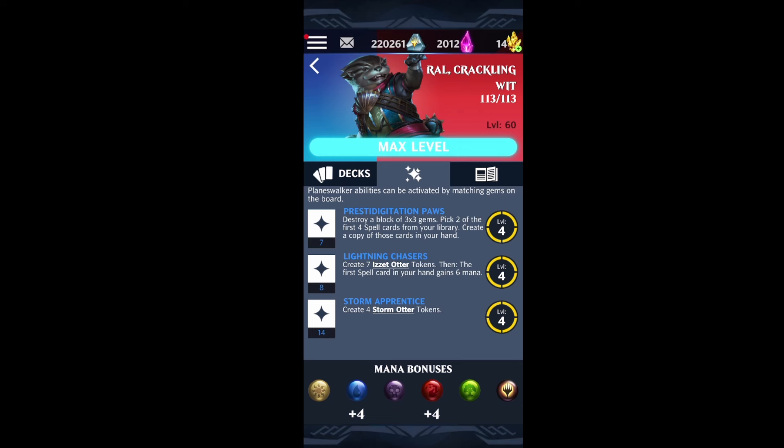The first ability is going to destroy a block of gems, then you're going to pick two of the first four spell cards that are in your library and make a copy of those cards in your hand. You aren't actually fetching those cards out of your deck — you're simply making copies of the first two spells that you choose, from the first four, into your hand.